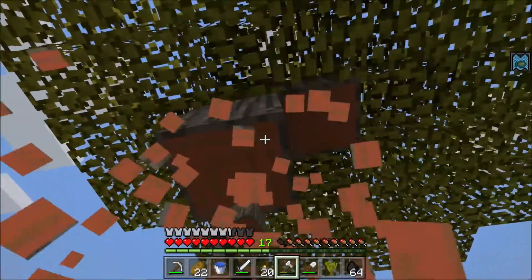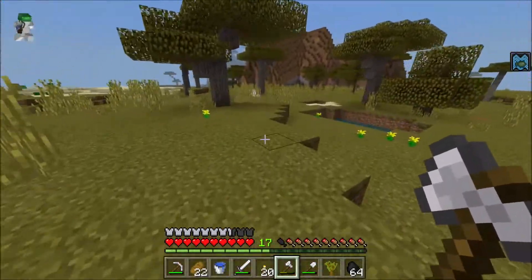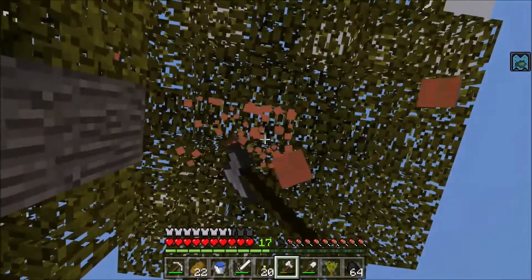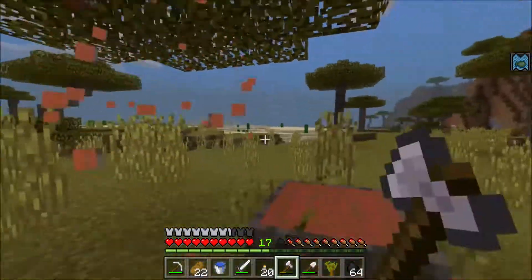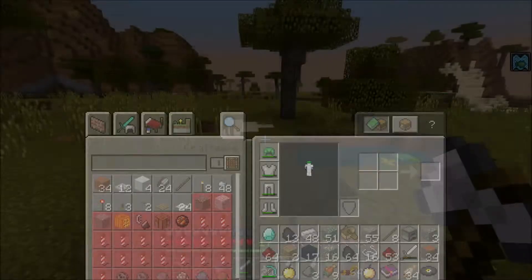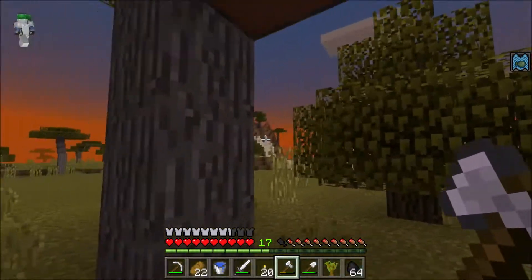Like last episode we made a roof over my little base and I was kind of mad at myself for making it the same color. Oh, there are some drowned over here, but they don't have tridents so I don't really care about them too much. Alright, so this is all that we're gonna grab for the moment. We will come back out here — there's a lot I want to finish at spawn before we do any more exploring, and I also have to find my way back.